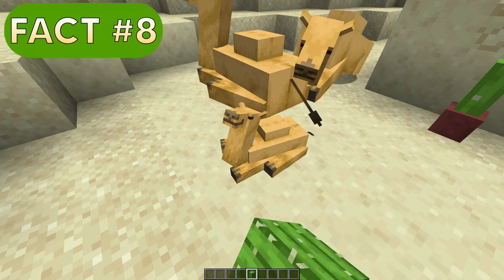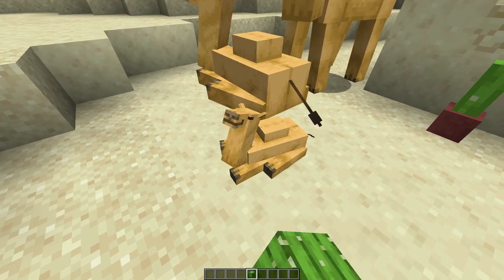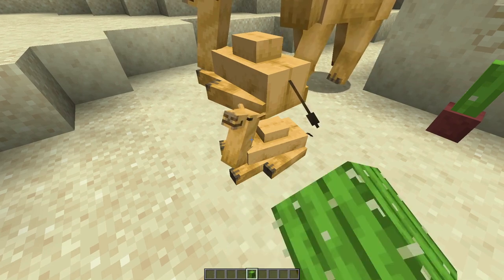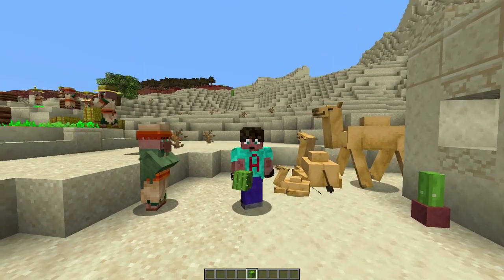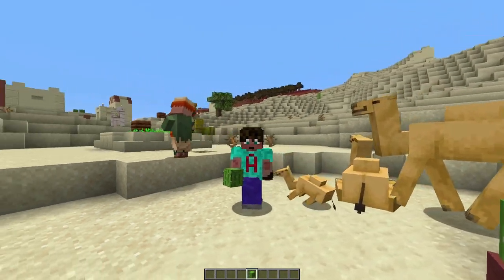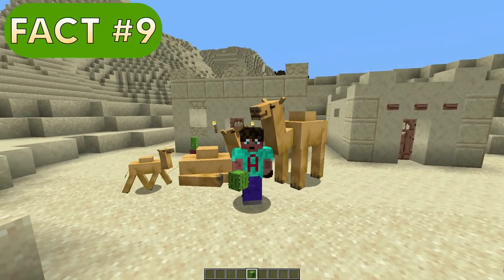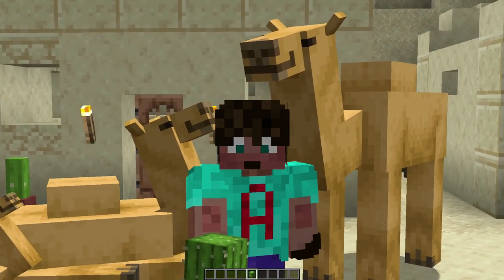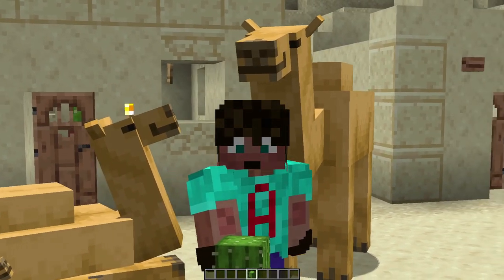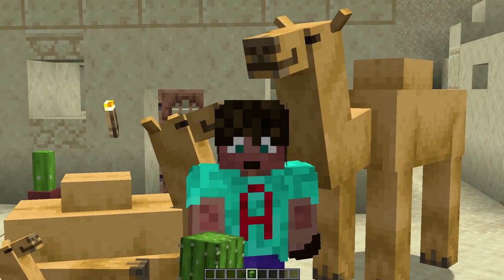You can also feed the baby camel with cactus, and that will speed up its growth really quite quickly. You'd probably go through about two or three stacks of cactus to get the camel to grow up immediately. Or you can just wait about 10 minutes and they'll grow up anyway. What is really interesting is that the breeding cooldown for a camel is only five minutes.